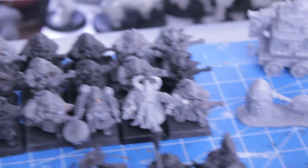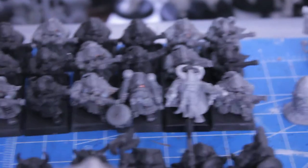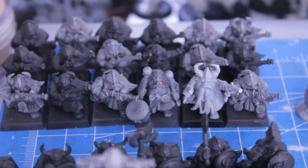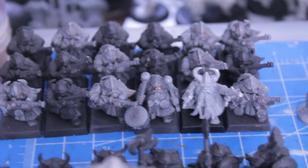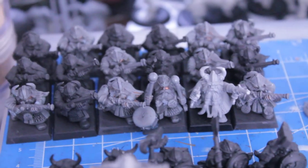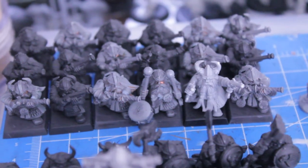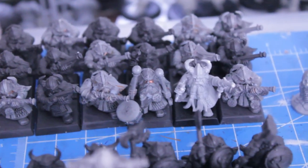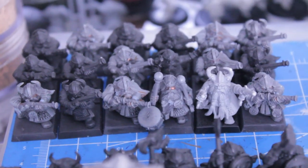So 6, 12, 18 thunderers. The dwarf handgun is really good — it's got a good rule, I think it's minus 1 to the enemy's armor save or something like that. It just doesn't have as long a range as the crossbow does, but I guess it all depends on your playstyle.